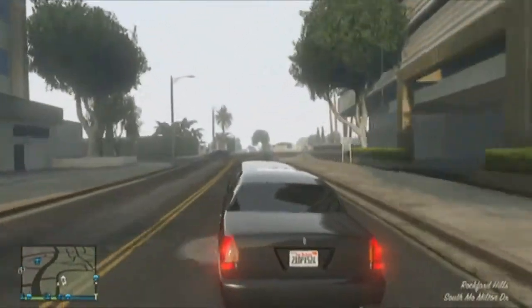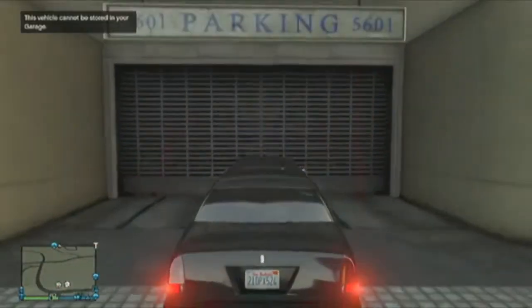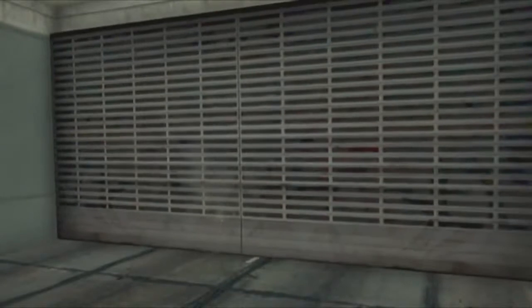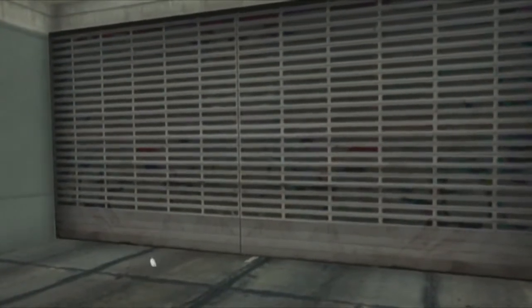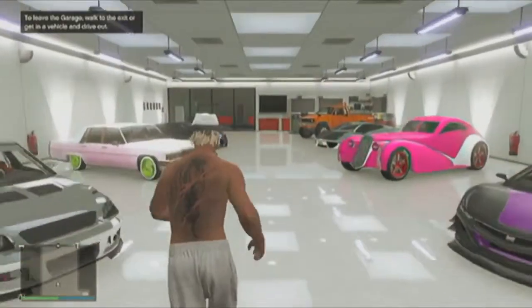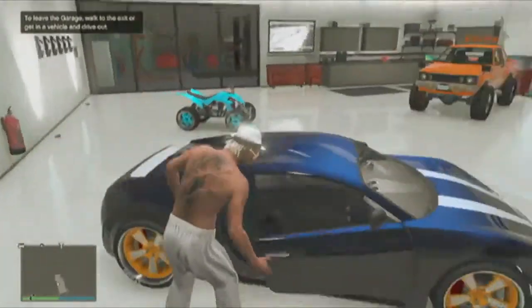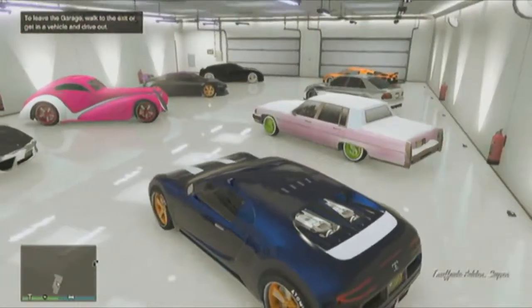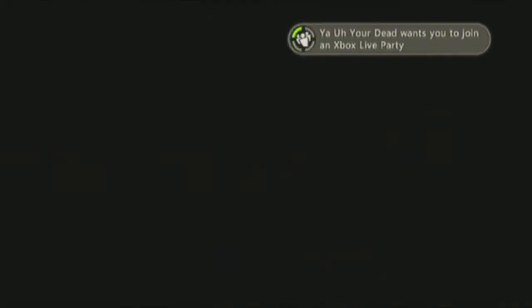Once you get the limo, park it right in front of the garage, then get out and walk in so the garage door doesn't open. Then get in the car you customized and bought online — the one that'll sell for a lot. I bought this car online about a day ago, customized it, and I'll just drive it out.